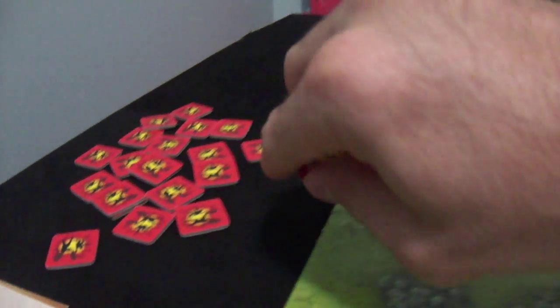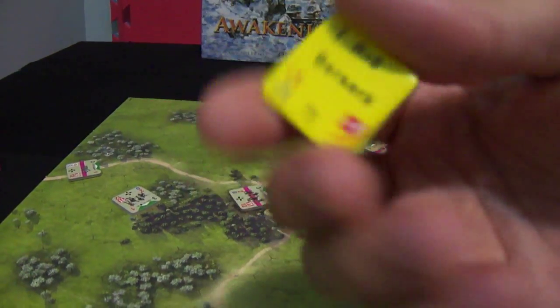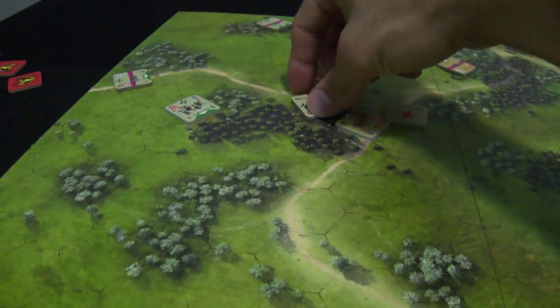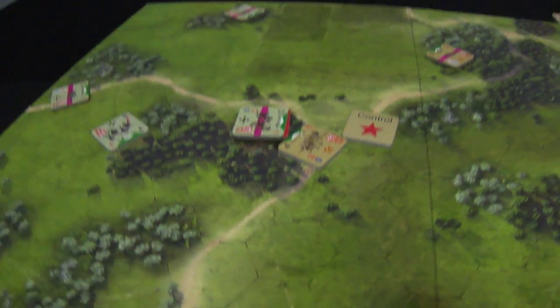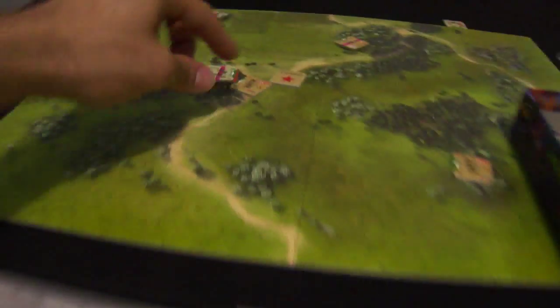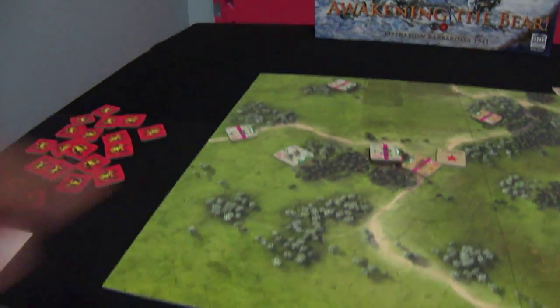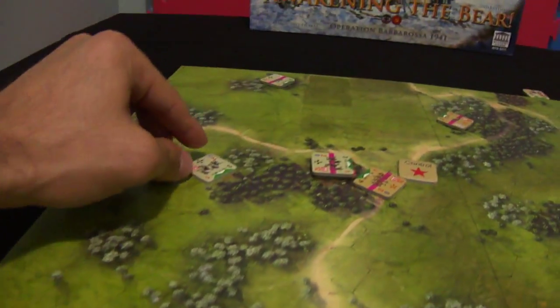The German unit is hit. This unit finished all its command action points and will be flipped. It's left in the open, which is risky. The German turn: he will move, paying one for movement, and will be in these hidden trees. He cannot fire because the trees are blocking his line of sight, but he will position for the next round.